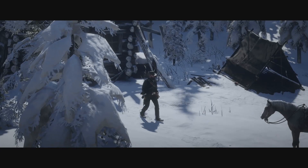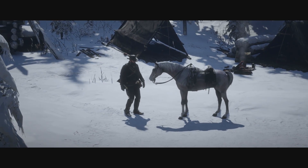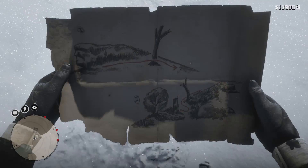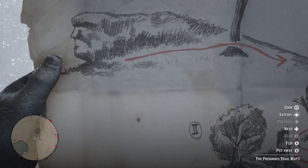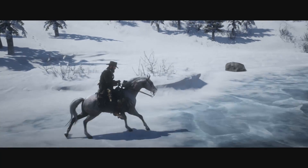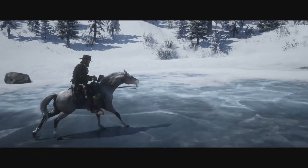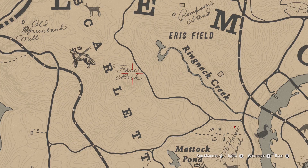Head outside, jump on your horse and head to the first location. If you check the map you will see it's in a location that has a rock that looks like a face. I wonder where that can be — a rock that looks like a face. Could it be Face Rock?